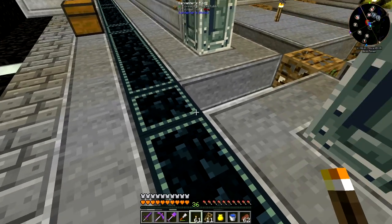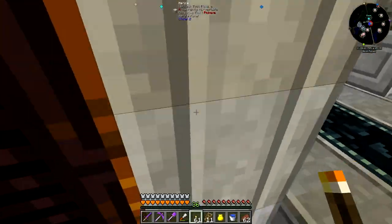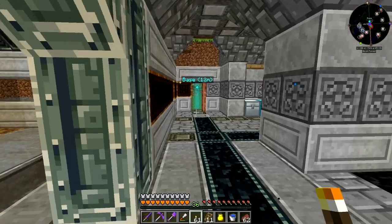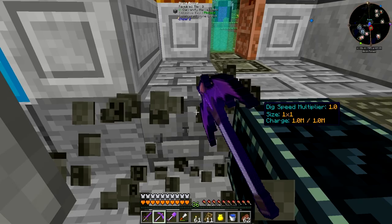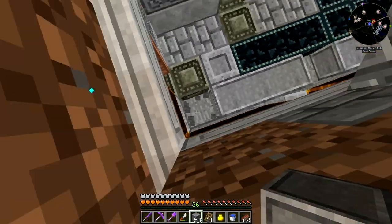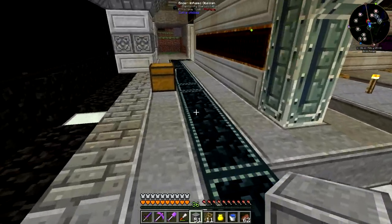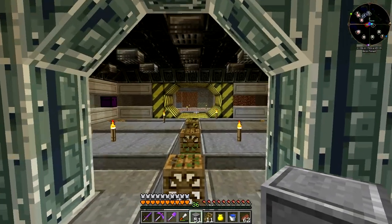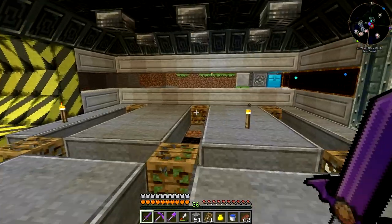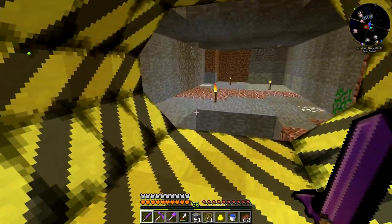I'm kind of short on ender-infused obsidian, so I need to go farm some eyes of enders. I can replace this floor with this so it's kind of finished. Sometimes I hate this vivern armor - you are so fast and jump so high, it's not always good. This is the room and all those machines will be partially covered. Now I want to build a room for the reactor.